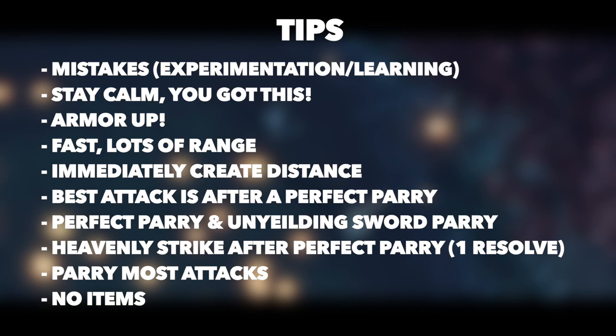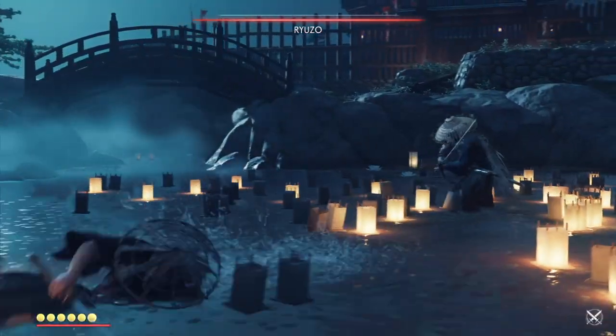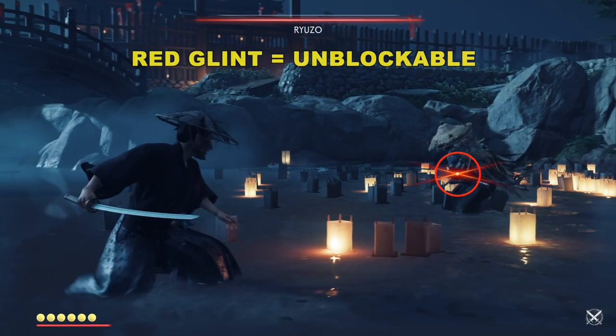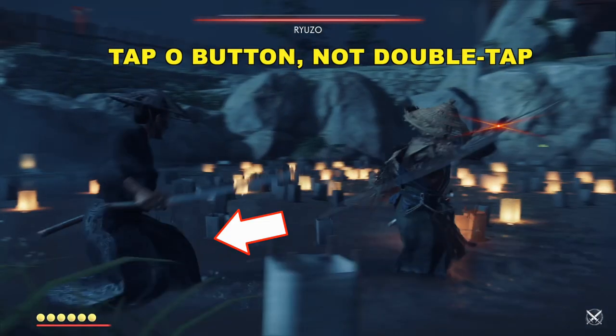He has a lot of attacks we can parry — I will show you them — and we're not going to be able to use any items, and that's okay. I don't think we're going to need it. Once we master parrying this guy, it becomes much easier. Now let's create some distance, back up, and learn his rhythm. Give yourself a couple of rounds with him to sort of learn and feel what he's like. Don't immediately start going in there and attacking — give yourself a chance to learn.